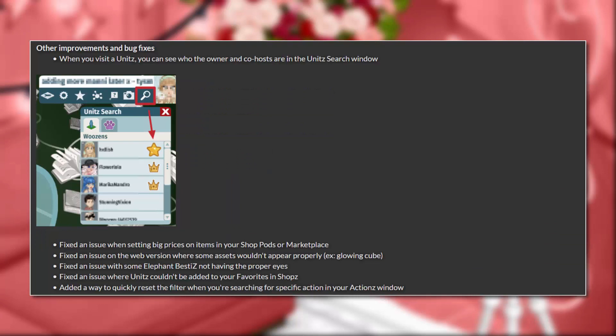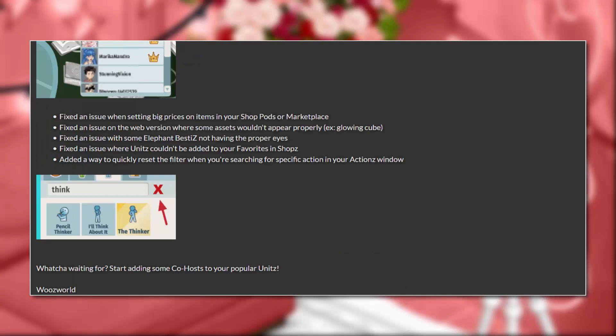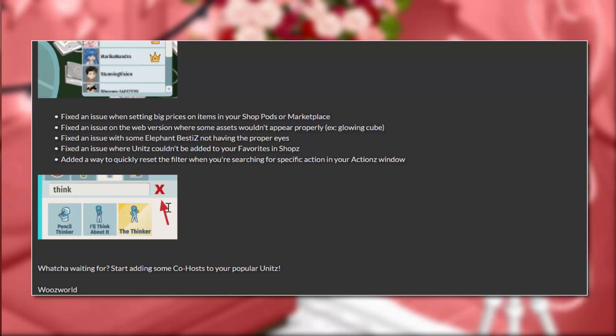Other improvements and bug fixes: when you visit a unit you can see who the owner and co-hosts are in the unit search window — really cool. Fixed an issue when setting big prices on items in your shop pods or marketplace. Fixed an issue on the web version where some assets wouldn't appear properly, for example the glowing cube. Fixed an issue with some elephant besties not having the proper eyes. Fixed an issue where units couldn't be added to your favorites. And added a way to quickly reset the filter when searching for a specific action — you can just click the X to clear it.